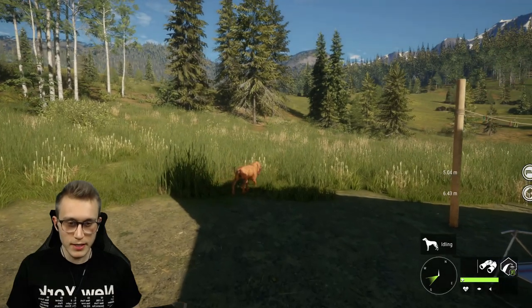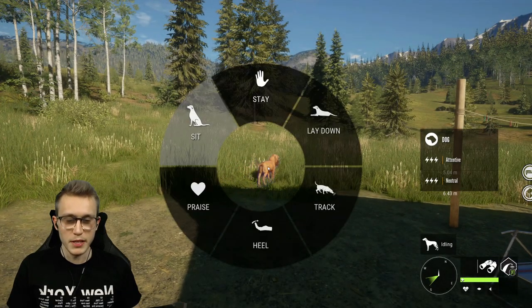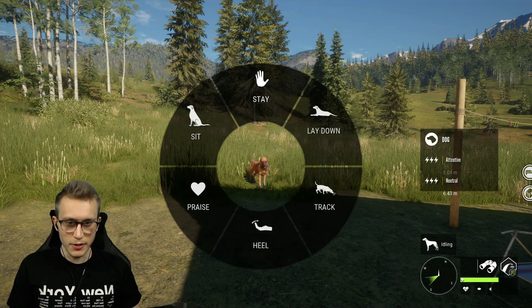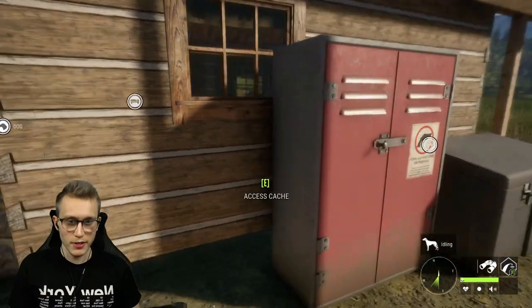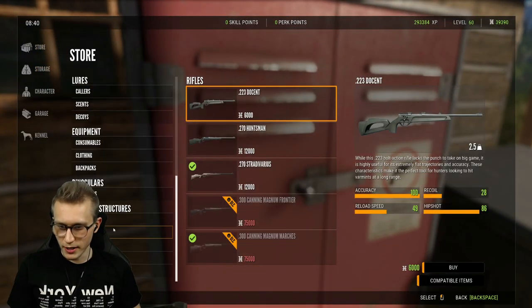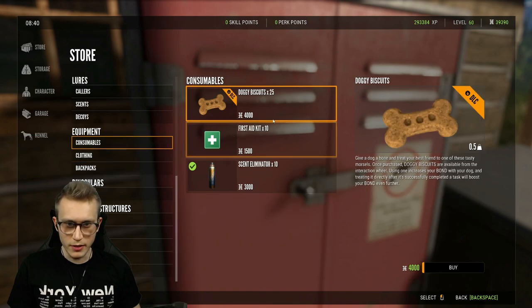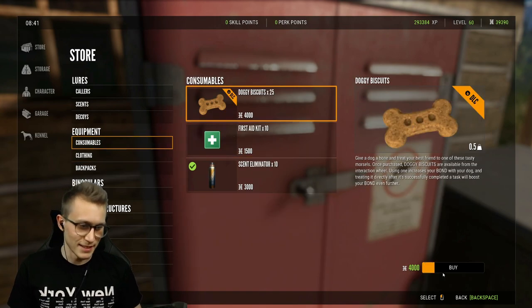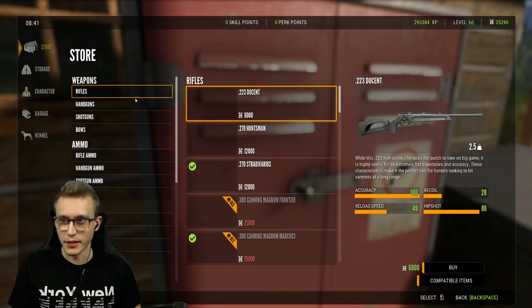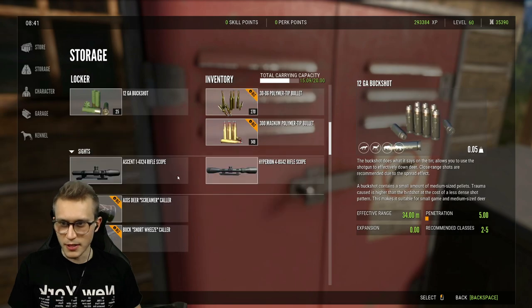Now, in terms of controlling these guys, you have a little wheel pressing B on PC. I'm not too sure what it is on controller, I will try and figure that out. But we've got all kinds of things we can do here. I should probably also buy myself some dog biscuits — let's get ourselves a pack of 25. So yeah, I got those dog biscuits.